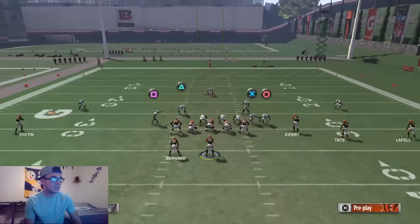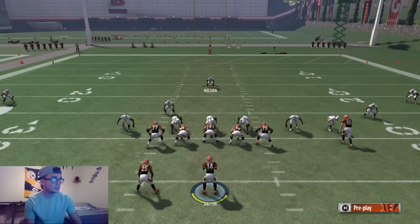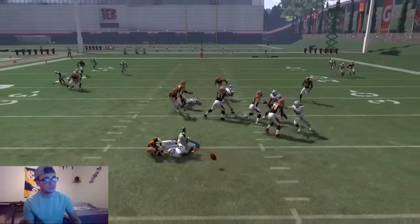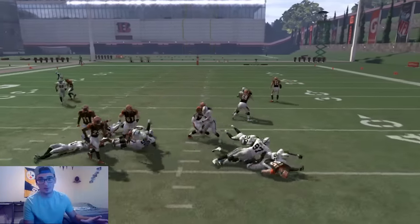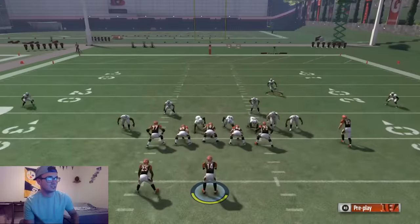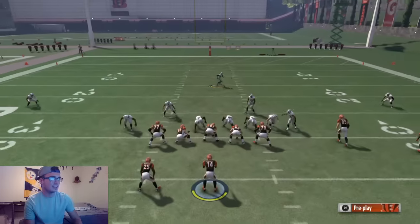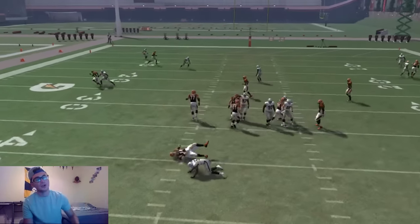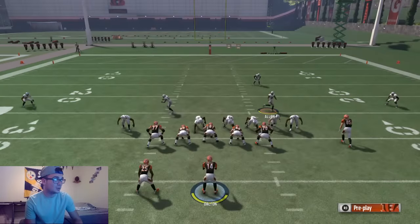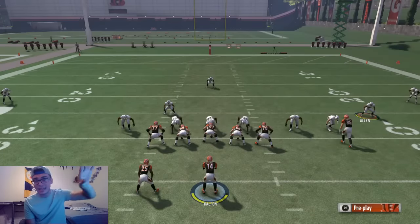There's literally nothing you can do to stop that edge rush off the right side. It's base align, slide D-line left, slant them inside, blitz everybody, throw your two guys into coverage, hike the ball, and you are off to the races. Sometimes you'll get lucky and get a gap too — that's rare, maybe one out of every 40 times. If you're covering the flats, just move this guy out here and patrol over — the left side is completely blanketed.